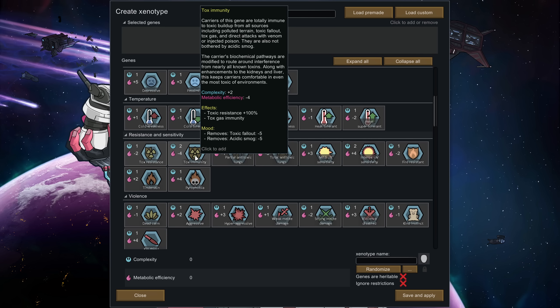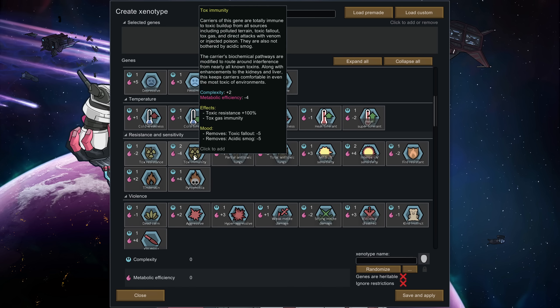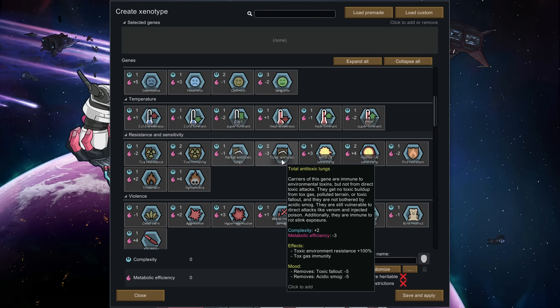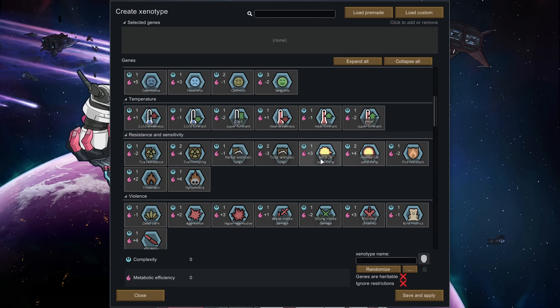Tox immunity and toxic resistance haven't been fully explored yet, but tox immunity can give you immunity to poison gas, pollution, and similar hazards. I'm thinking this could be interesting if you want to pollute your entire map and turn it into a horrible hellscape that only your people can survive on.